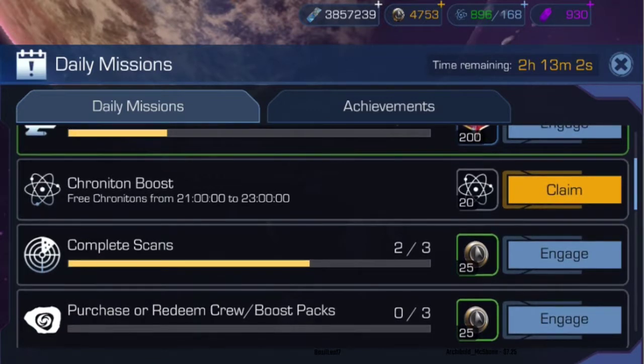Up at the top right is the chronotrons count. I have 896 out of 168 — 168 is my maximum, and if I'm under that it'll automatically recharge. This matters mostly when you're first starting. As you get further in, you start getting chronotrons through lots of other means, which is why I have 896 now. I haven't actually paid for any of these — there's tons of stuff you can do throughout the day, week, and events that get you chronotrons.